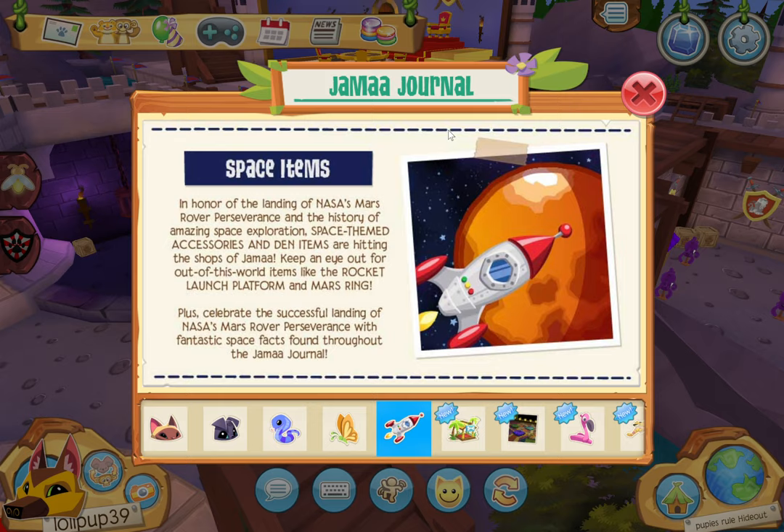Space items! In honor of the landing of NASA's Mars rover, space-themed accessories are hitting the shops of Animal Jam. Keep an eye out for out-of-this-world items like the rocket launch platform and Mars ring. Plus, celebrate the successful landing of NASA's Mars rover with fantastic space facts found in the Jamaa Journal.